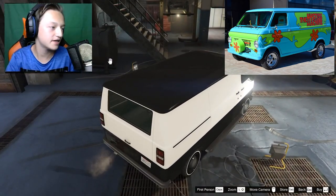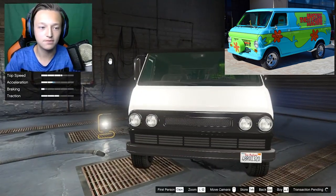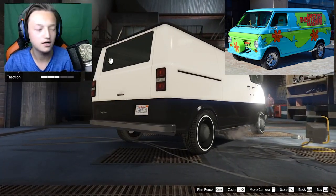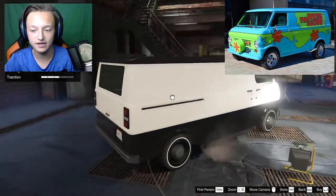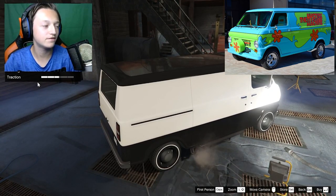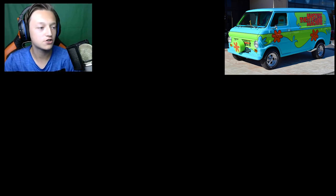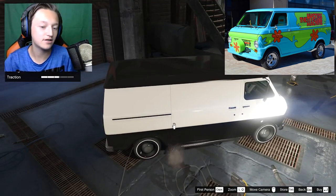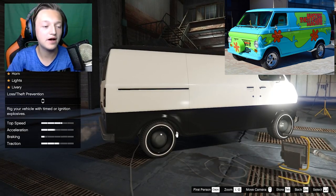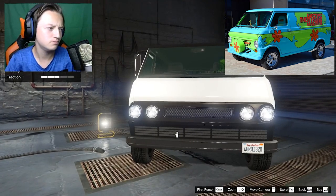I don't care about armor or brakes. Chassis side steps — they don't have them. Engine I can upgrade for $33,000, cool. For the exhaust, it actually shows on the side, but let me check the real-life version since it's a lot easier to see than the cartoon. Looking at it, there's actually no exhaust on the side — I'll guess it's underneath. We'll skip the exhaust.